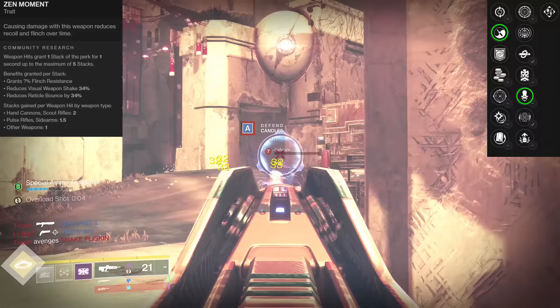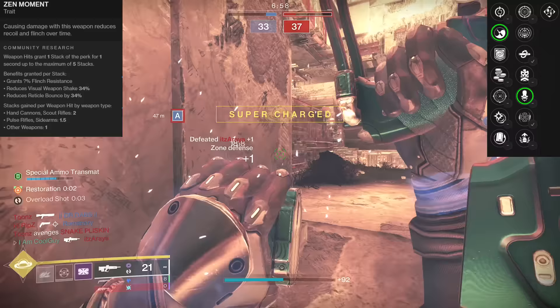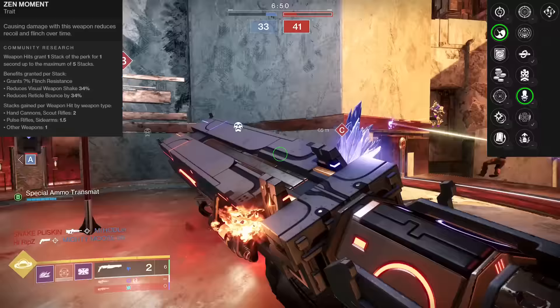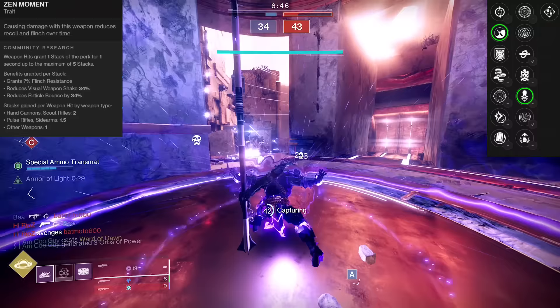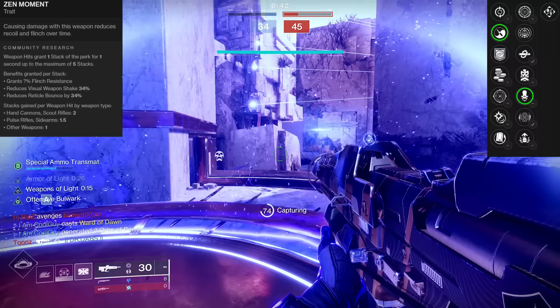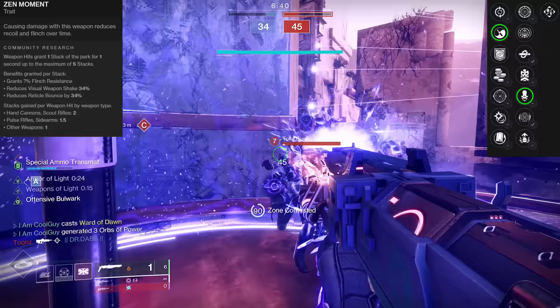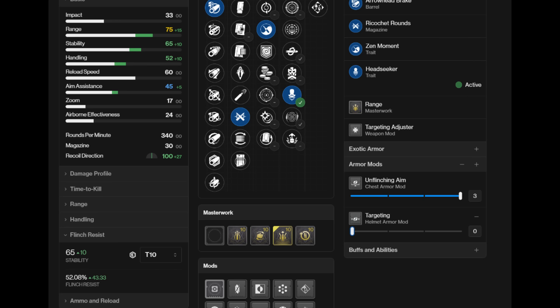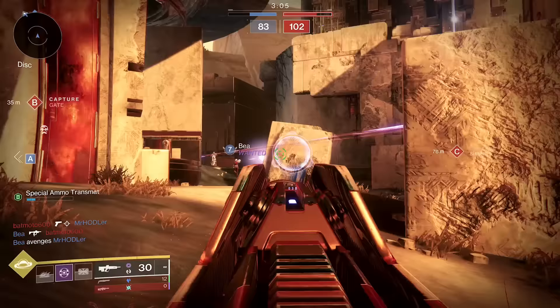As you land shots you get flinch resist, and this is applied multiplicatively — the more sources you have, the better the anti-flinch. So if you have high resilience, high stability, multiple Unflinching mods paired with Zen Moment, that's the best outcome. With 100 resilience and LC's stats backing it up, you can get 65–80 stability with triple Unflinching paired with resilience at 52% flinch resist, and then Zen Moment stacks on top. It stacks to five times, and on a pulse each hit counts as 1.5 stacks — you hit max within two bursts.